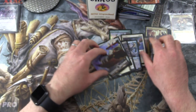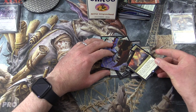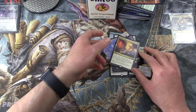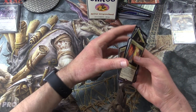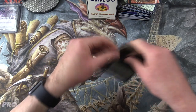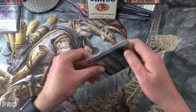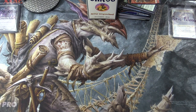So there we are for Eric — a very nice pull at the end there with Prismatic Vista. I hope you enjoyed this video; if you did, give it a thumbs up, hit the subscribe button for more Magic the Gathering unboxings, and be sure to tap the notification bell to be notified as soon as new videos are released. Stay tuned — we've got some very tasty videos coming up. Thanks for watching and have a great day.